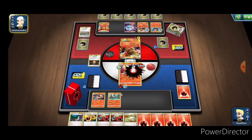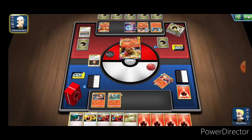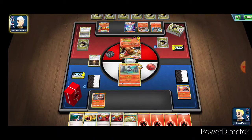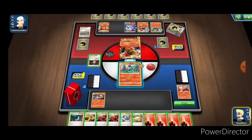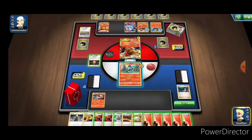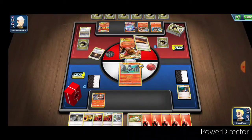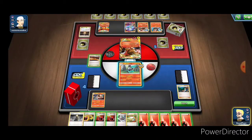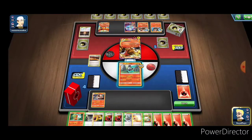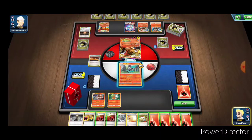Yeah, the burn did it - the burn put us down. Marowak's up to the plate and we're going to try to get Charizard back down. We can change the stadium over to something we can take advantage of - unfortunately so can our opponent, but win some lose some, you know how the saying goes.